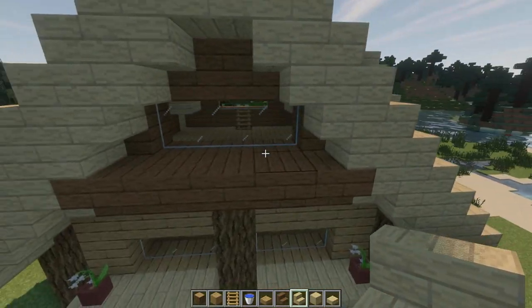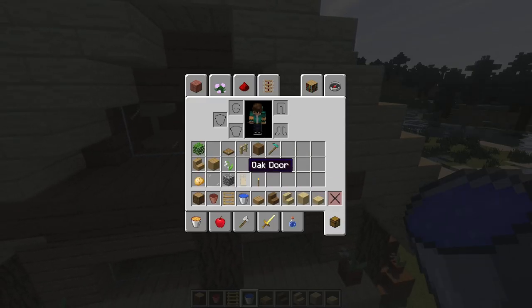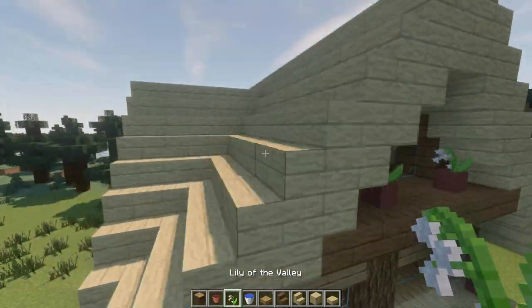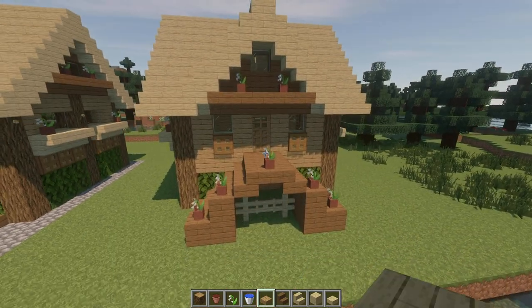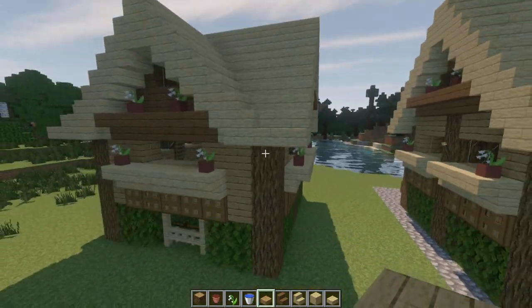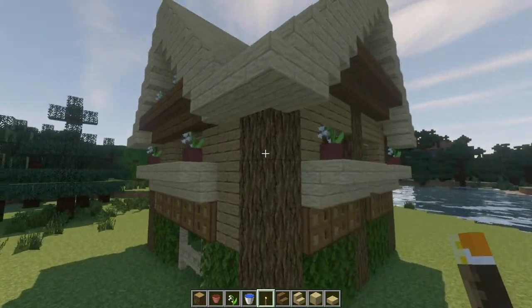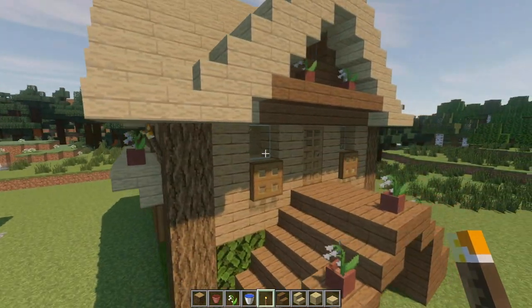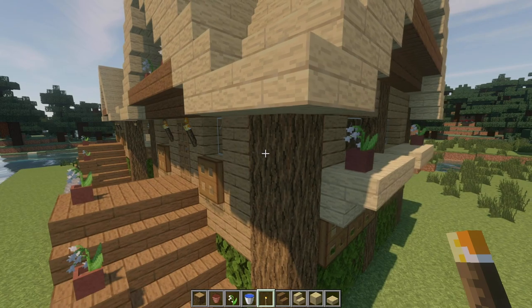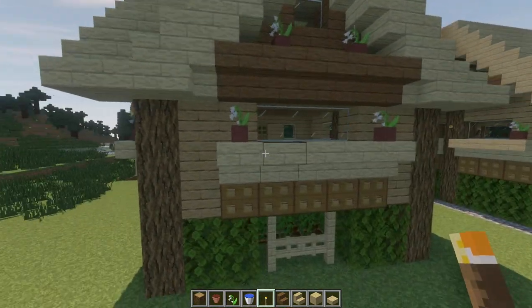By the way, I forgot to put the flowers on the second floor, so let's do it now. For the lighting, I am going to use a few torches to get rid of zombie spawning. You can put them where you want, it's up to you. But don't forget to put them on the downstairs too. No one wants zombies at the downstairs.